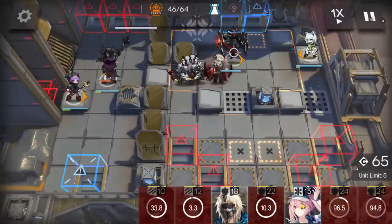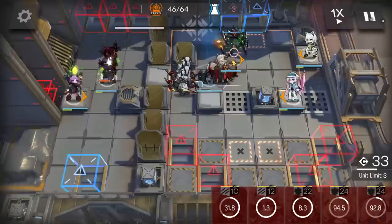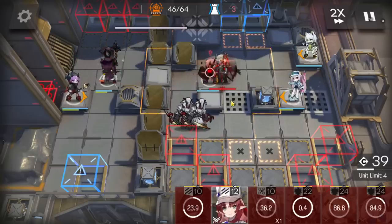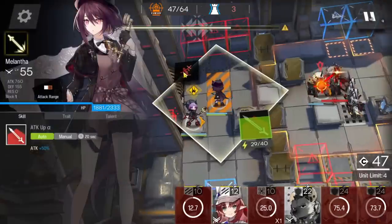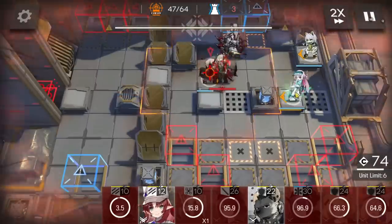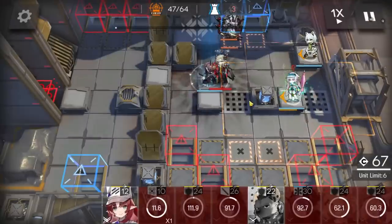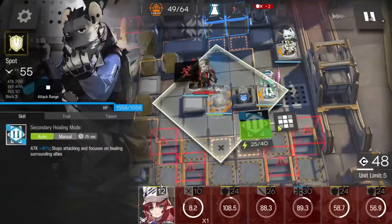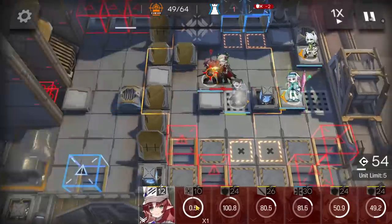Wait for these two swordsmen to go out from that tile first, then deploy a defender here to block. Retreat Monster because we need to redeploy Monster to kill the first phase of Manfred. Manfred without any buff is really squishy. Let these two go inside the blue box, retreat them, and once you kill the caster, two medics is more than enough. After the shooter, use Yato to stall a bit because Monster is not ready. Deploy the medic defender Spot to charge the skill, to stall Manfred. When Monster is ready, just deploy Monster.